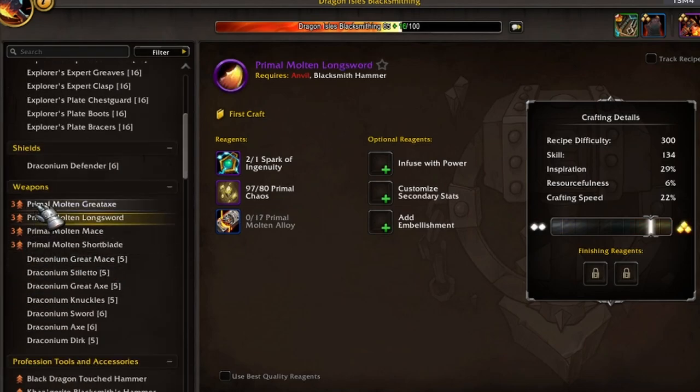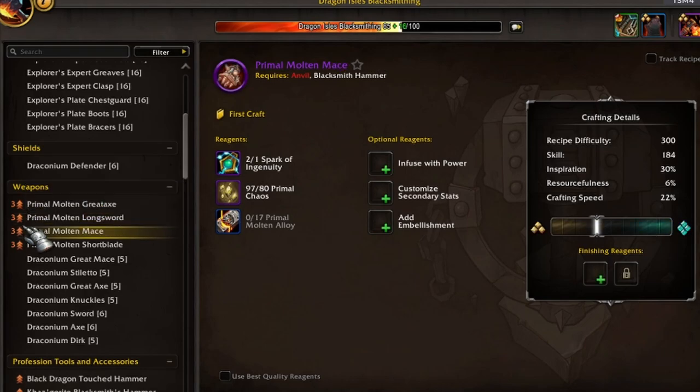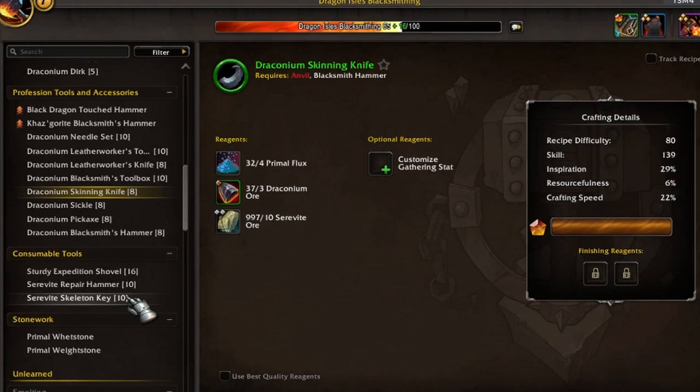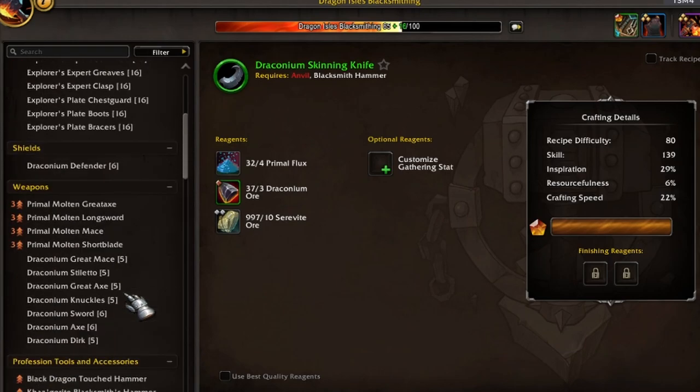Notice some of these — when you craft them, you're going to get three skill ups for just crafting one item. I try to target these most of the time. Bang for your buck, it gives you the most skill ups for the resources used. The level up system hasn't really changed that much for professions, so I'm not going to focus too much on that.